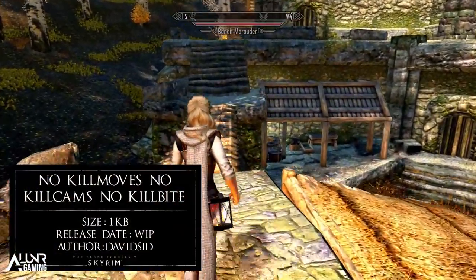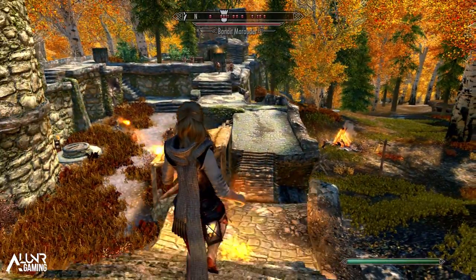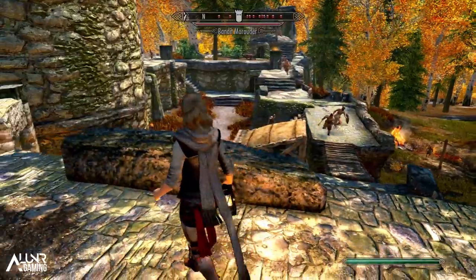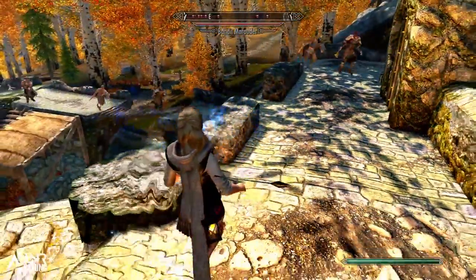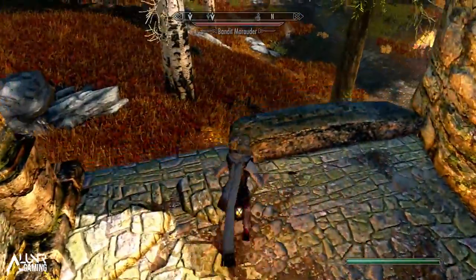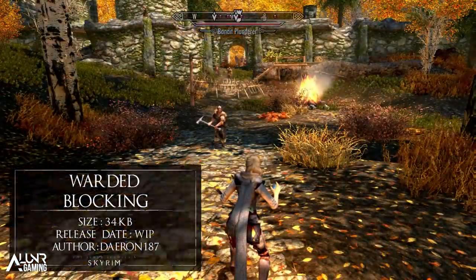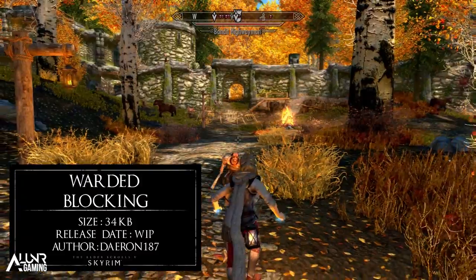No Kill Moves, No Kill Cams and No Kill Bites - this mod disables melee finishing moves, ranged magic slow motion kills, and dragon bite and throw attacks. The goal is to have more intense fights with less cheap deaths. The only kill cam still enabled is the view that shows when you're already dead. It's by no means a big mod, but if you want more realistic and less cinematic encounters in Skyrim, this mod will do that for you.